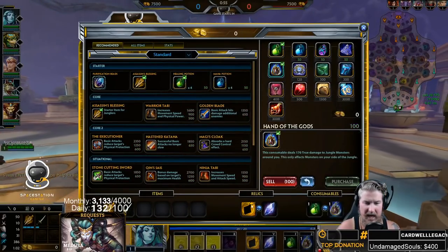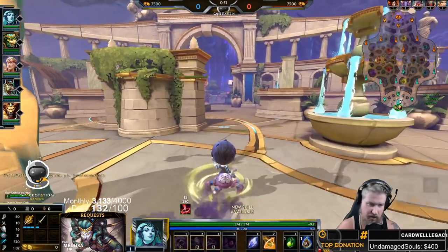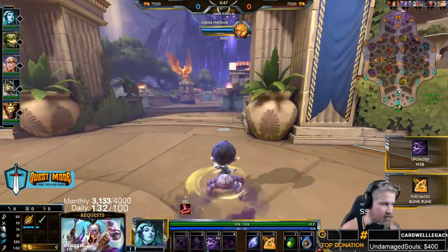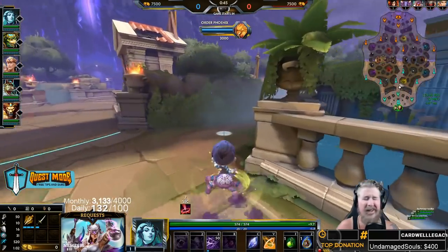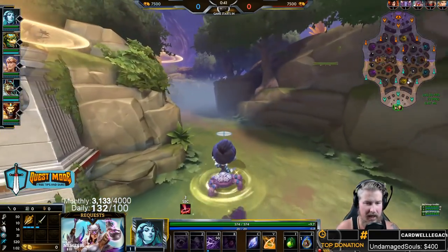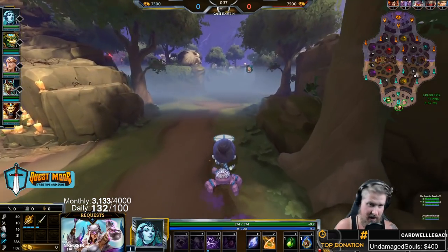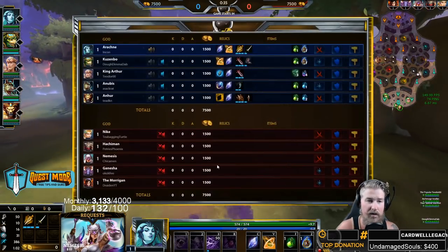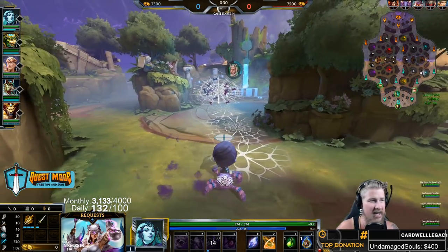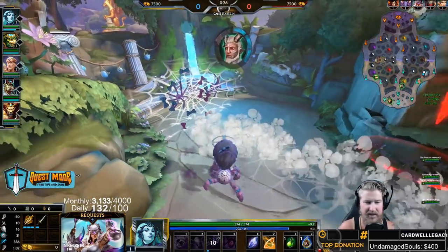The Arachne guide begins: step one, run really fast because you need to get your webs out first — that's your third ability. You want to get two webs over at the blue buff at the start and have your solo lane start there too. You want to place your webs so they'll hit the little harpies, preferably on the left side.